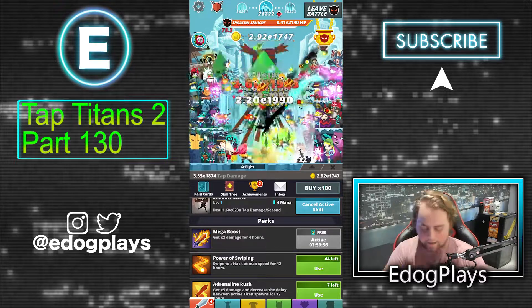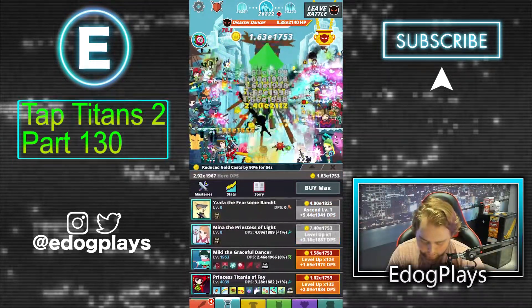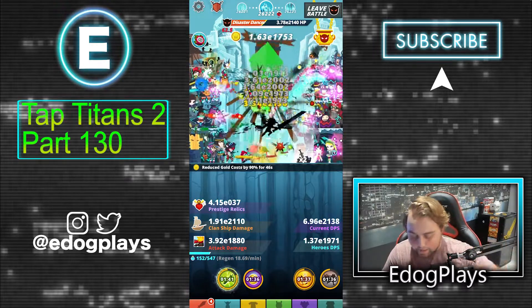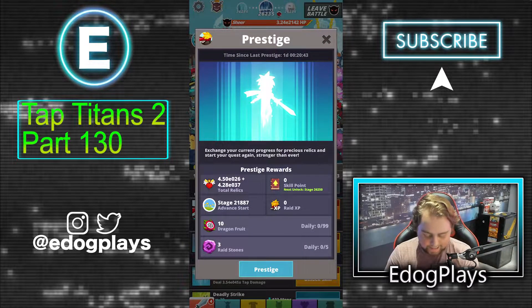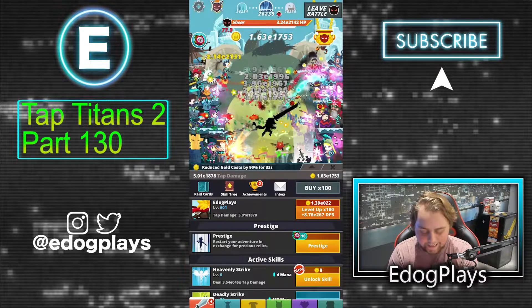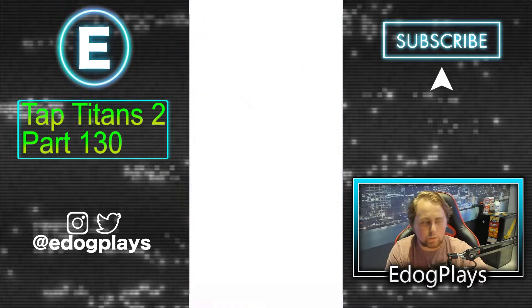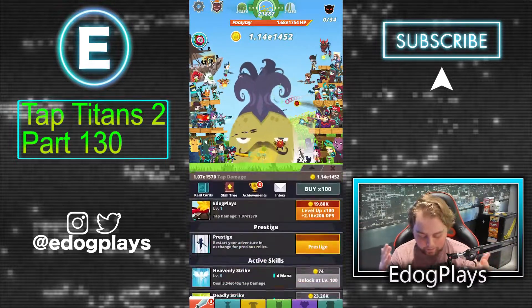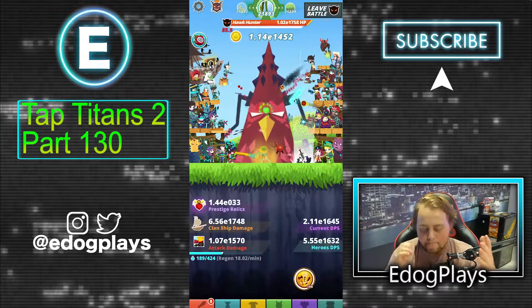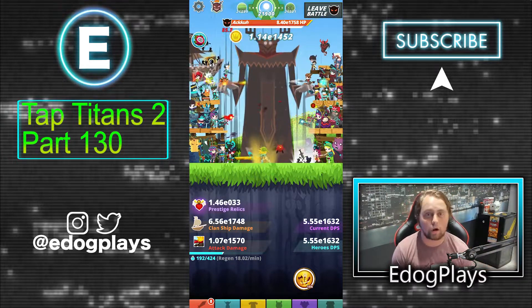We're going to prestige right now — we're about 200 stages away from our max, so quite close. 10 dragon fruits from here. We spent our skill points in yesterday's video, so everything is upgraded. Currently sitting at 655 skill points, which is awesome. I'm really excited because once we move past 1,000 skill points we'll switch up our build — we'll be moving away from a clanchet build. It's still quite a while away, but if we do well in tournaments and push a lot of stages we could gain maybe over a hundred skill points in a single tournament.